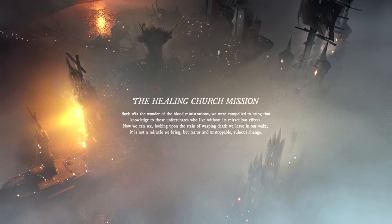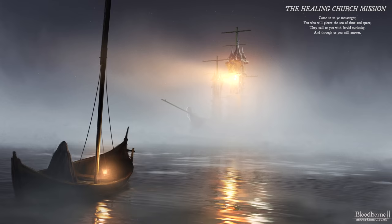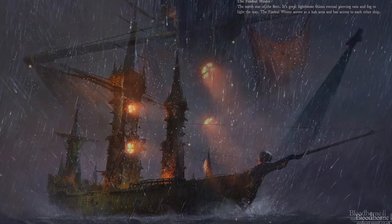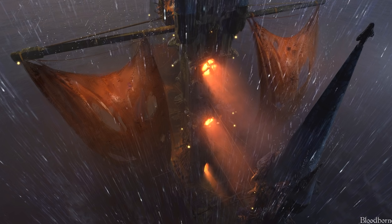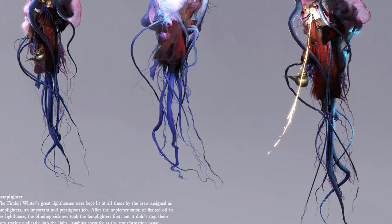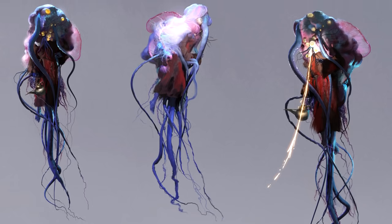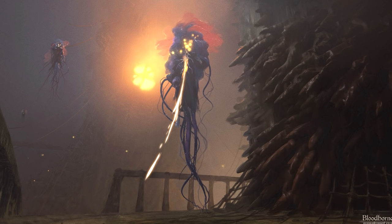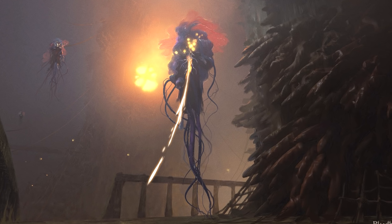Sam's game takes place on gargantuan ships — essentially floating cities that travel as a fleet. The first we row up to is the Fimble Winter, sporting great lighthouses that shine through the eternal rain and fog. This ship becomes our hub world, but it's also occupied by the lamplighters — former crew members tasked with maintaining the lighthouse. They were irreversibly changed by the use of oil flensed from the great whales. So a sickness took them, and they began staring endlessly into the light, laughing joyously as their transformation began. In-game, they pour oil on you and then ignite you by spitting a burning liquid from their mouth — so keen are they to watch things burn.